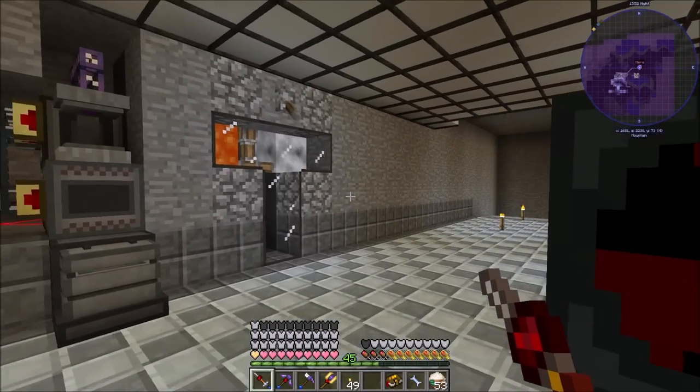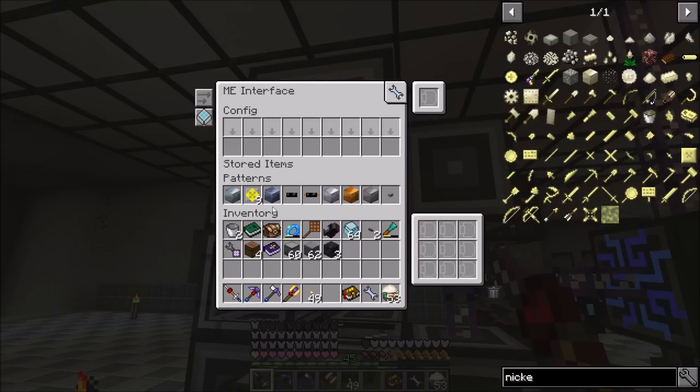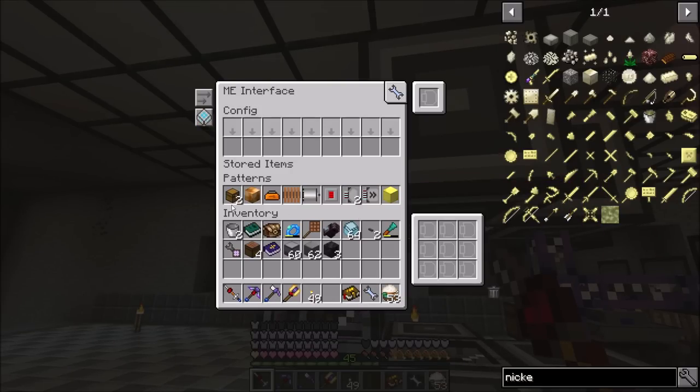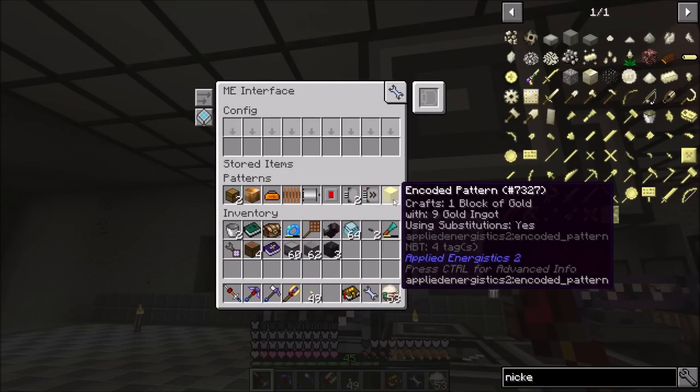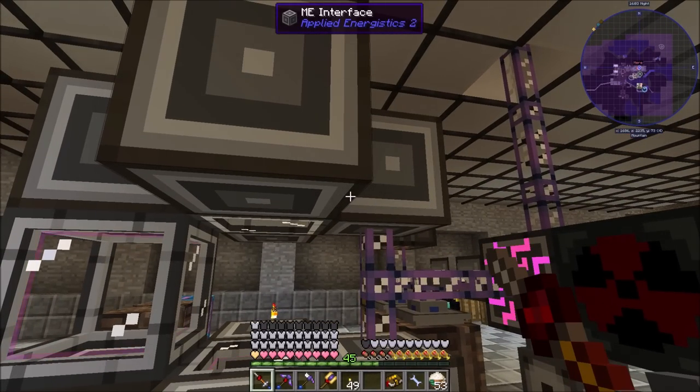I also went ahead and added a bunch of recipes for blocks, buttons, chests, energy storage upgrades, toolboxes, coils, acceleration cards, advanced cards, and just different things that I wanted to be able to make.